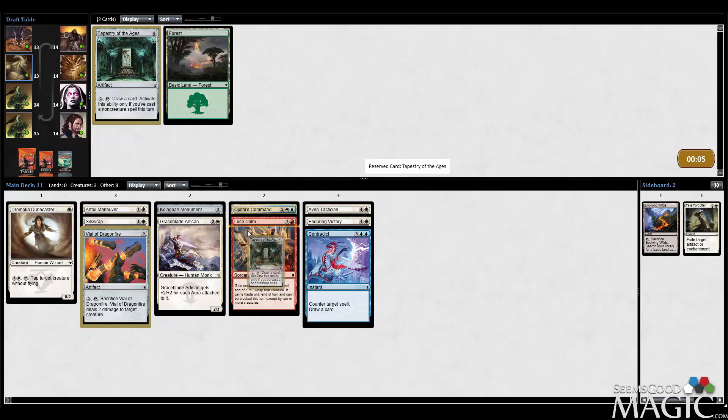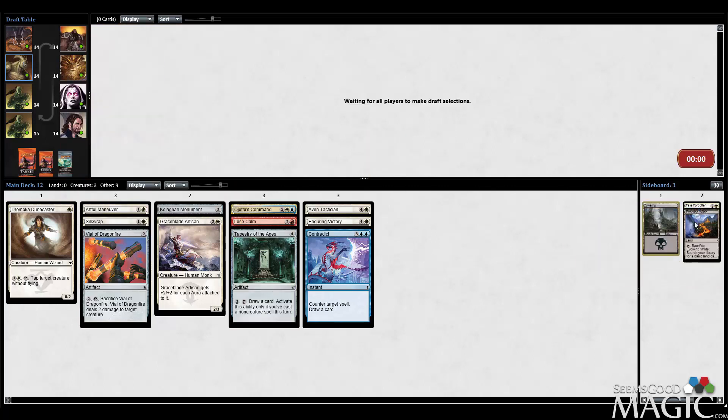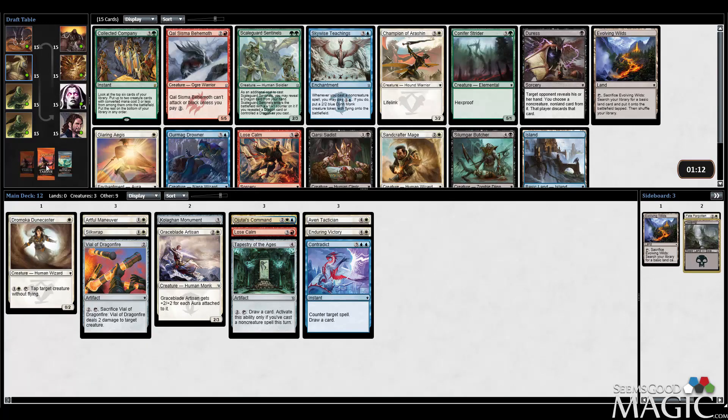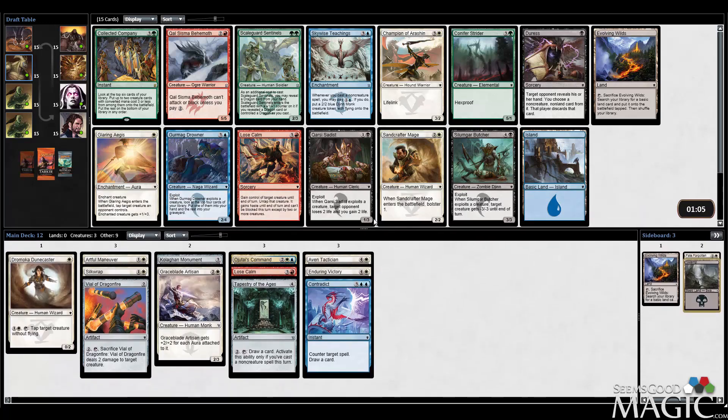Tapestry of the Ages - both of these cards, especially the Tapestry, are kind of well-positioned for a Prowess deck. I guess I should have done some more reading on the pre-release. Apparently it's double Dragons and Fate Reforged, which is just weird. I mean, people want more Dragons packs, I guess. So I hope it's just the pre-release.